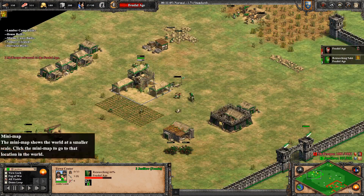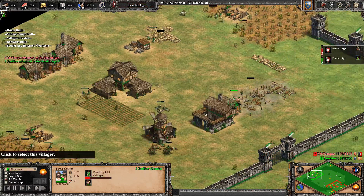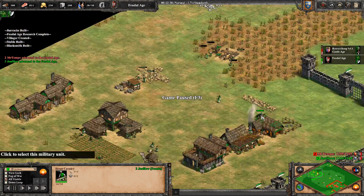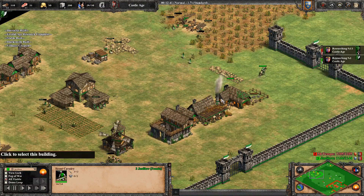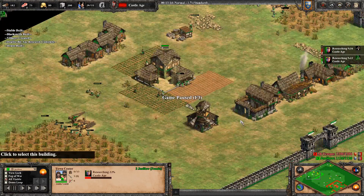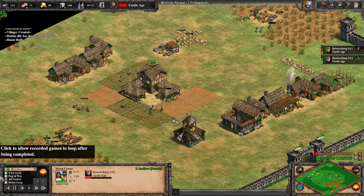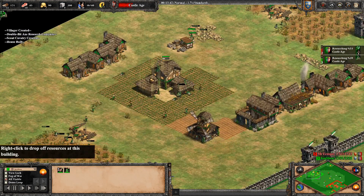The last villager before we click up makes the barracks, then we send it to the berries. The idea is to go for scouts as soon as possible. I was expecting the Briton player to go archers, so I thought scouts would be good. You can see we do the market, the blacksmith, and we're on the way to Feudal Age. As soon as we hit Feudal Age, Frank scouts get the extra HP — 54 versus 45. We send them outside on aggressive stance to patrol, hoping we'll meet that scout so we can wreck it.